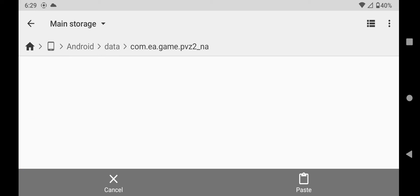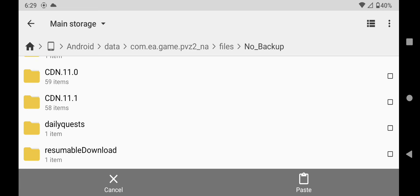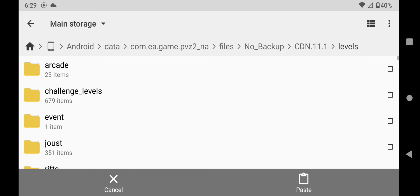Mine's right there, so click on that one. Go to Files, go to No Backup, then go to your most recent CDN file — CDN11.1. Click on that one, then go to Levels, and paste the file right there.